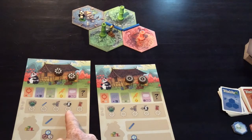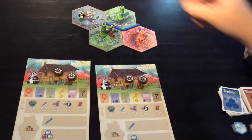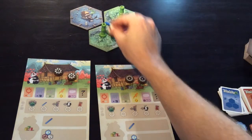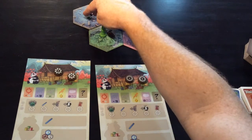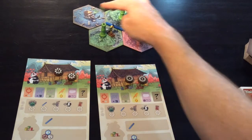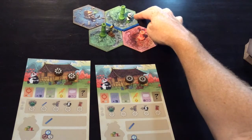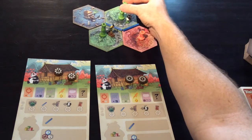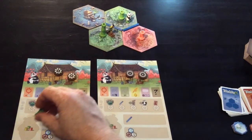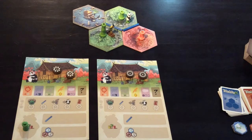The fourth action is to move the panda. The panda shares the same movement rules as the gardener — he can only move in a straight line. He cannot get to the pink tile because that wouldn't be a straight line. When the panda stops at a tile, he will eat one of the pieces of bamboo, and that piece will get added to your board in the panda's stomach.